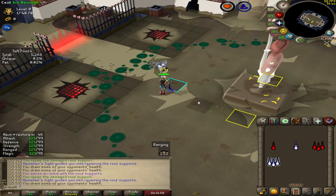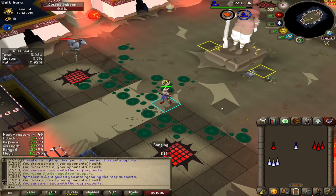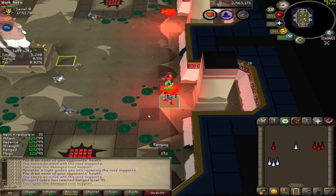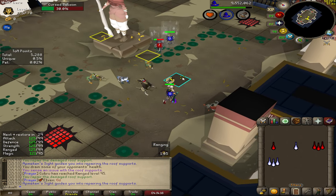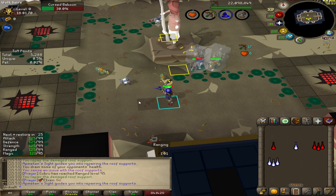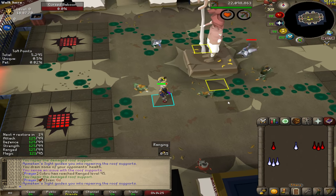This is the Cursed Baboon. It walks around and leaves a venom trail on the floor. If you're on Ancients, you want to come over here and freeze it, because if you run after it with your blowpipe, it will cause you to walk in the trail and you'll be venomed for the entire fight. Once it's frozen, you can range it and have no issues or fear of walking in that pool.